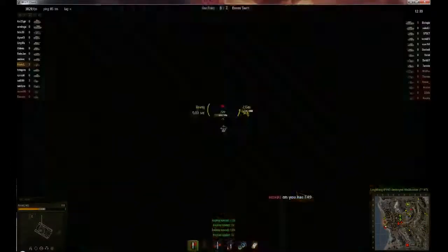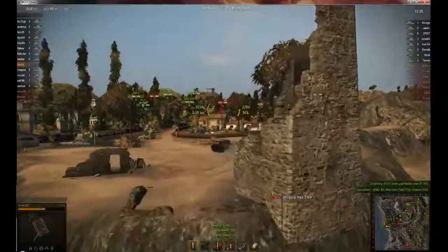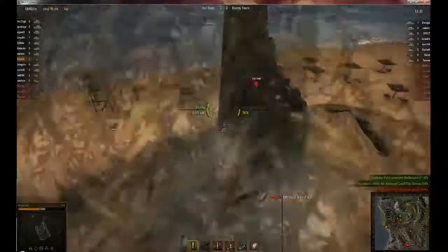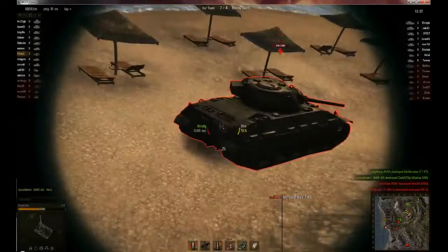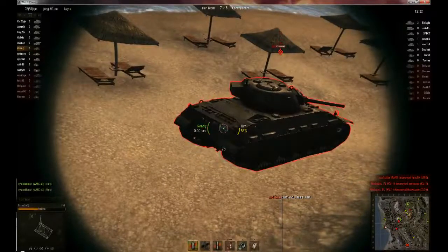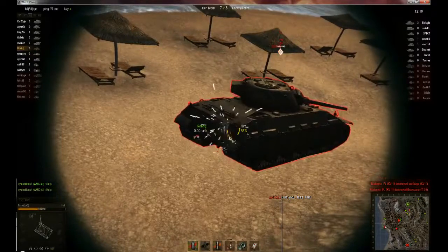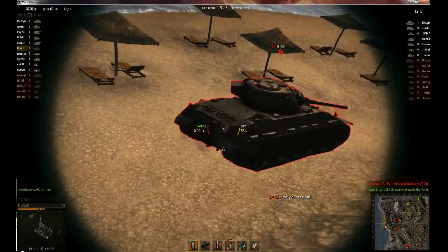I keep moving back and forth. And here you can actually see how awesome the gun on the T-49 is — 100 HP every 3 seconds. That's some damage per second. Now I've killed a T-34, a T-1-HD, a T-14, and an A20.